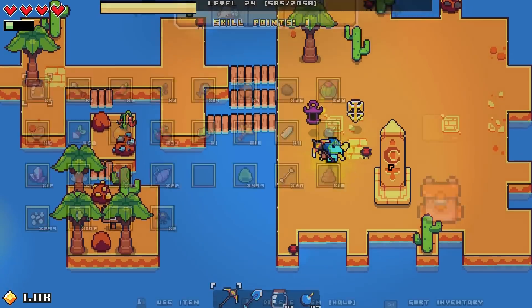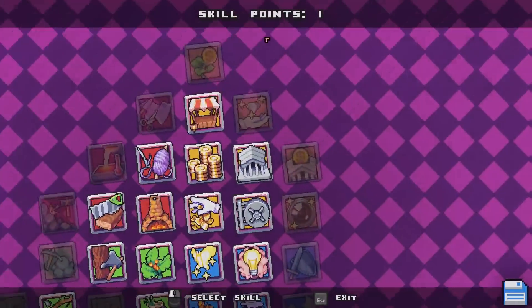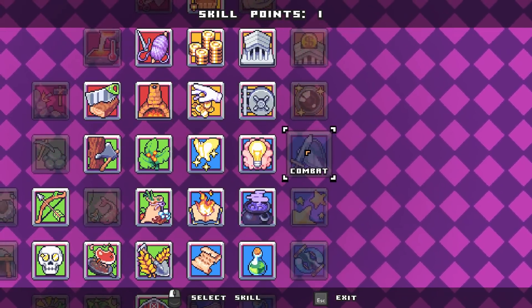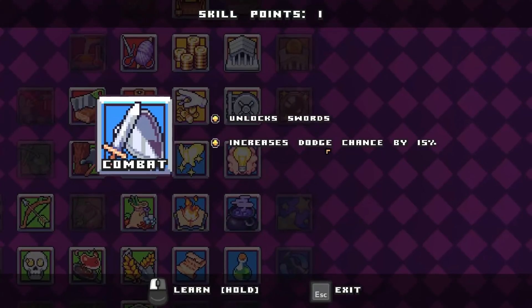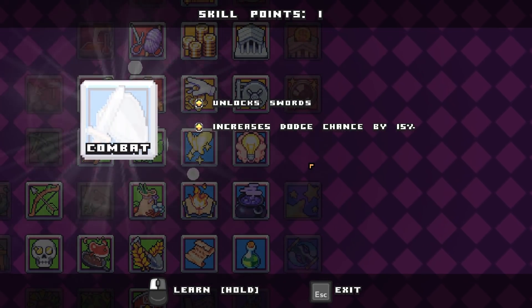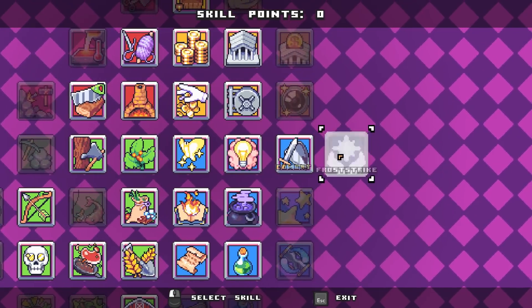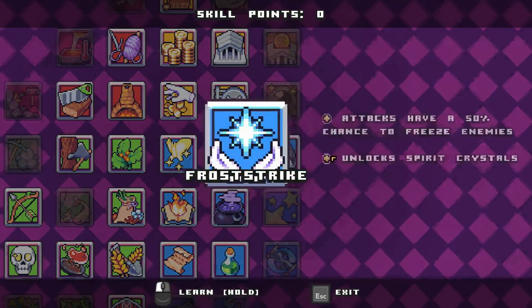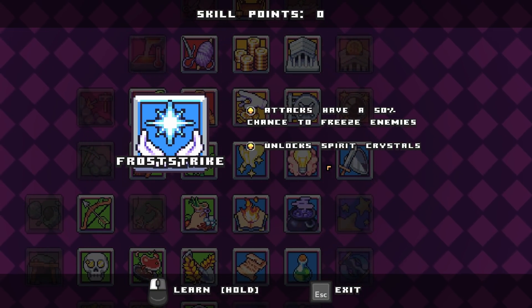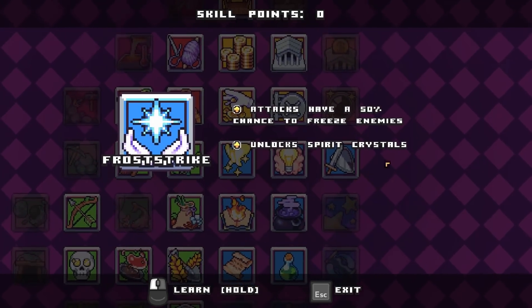In fact, since we have one extra skill point, let's go ahead and do that straight away. It's pretty easy for us to gather skill points now, thanks to these bombs. Combat is over here inside the magical room. It unlocks swords and it increases our dodge chance by 15% too, so it's definitely going to be worth it. That has unlocked the frost strike — attacks have a 50% chance to freeze enemies — and it unlocks spirit crystals.